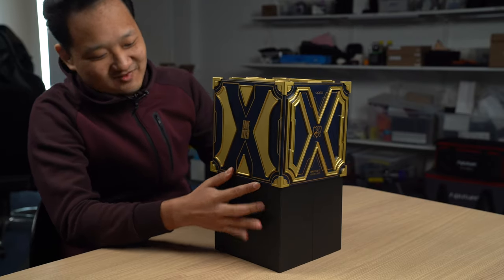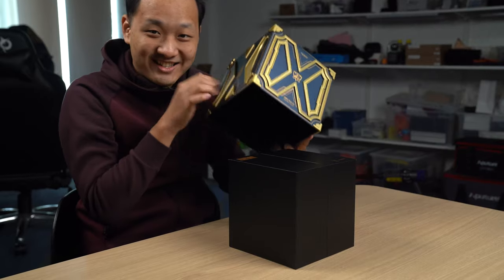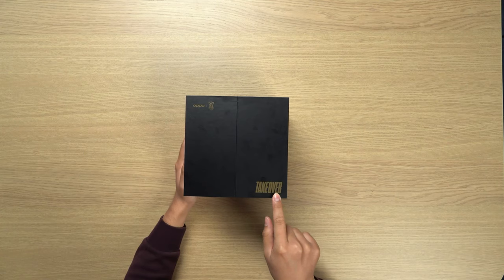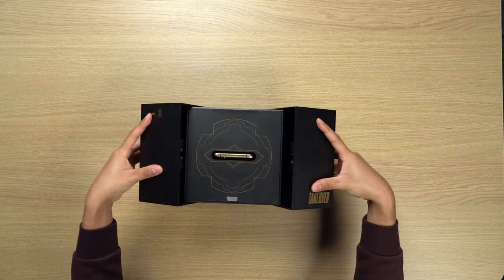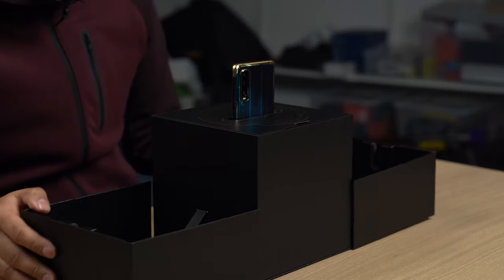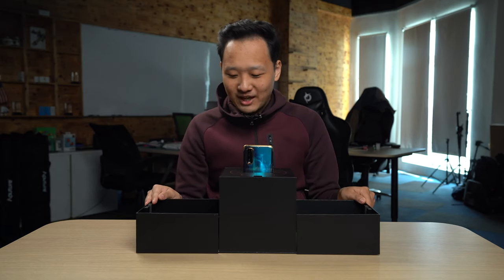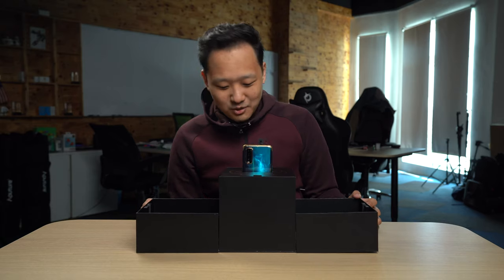Oh, it's a hefty boy. So you can see this is the box — it says 'Take Over' right here. It looks like we can just peel it open. There's this string action here that I think is a very old-school way of just raising the platform. It's apparently designed to look like the Nexus crystal when it first starts — you know, how it comes up from the Nexus. That's what it says in the brochure. But I've got to say, it's a cool way to open the box.